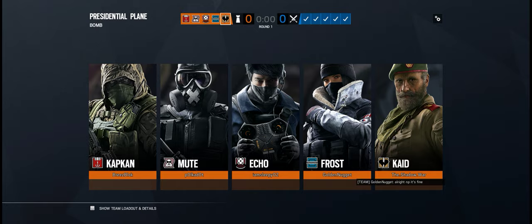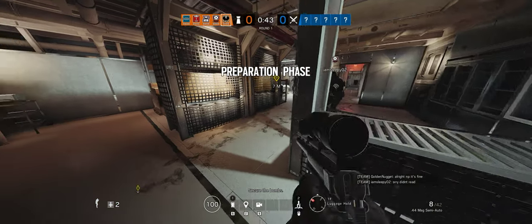Since you guys have shotguns, you can open up into the secret tunnel easy and do the thing. Secure the bomb — I'll go get the hatches.